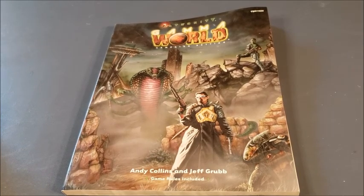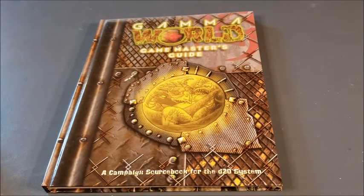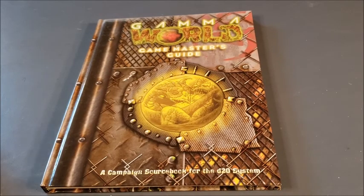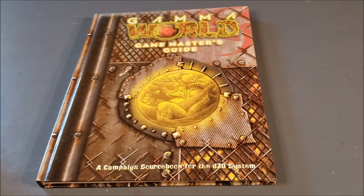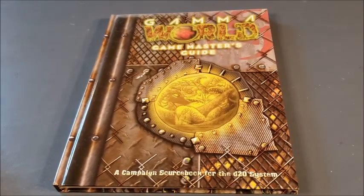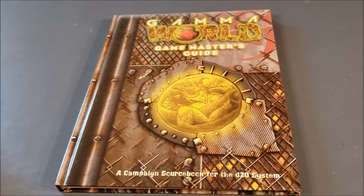The last edition I bothered with was the D20 edition, out around 2002 to 2004 from Sword and Sorcery Studios. Part of the open license for D&D was the Gamma World D20 system. This plays pretty well — I don't like D20 much for D&D, but I actually played D20 for Gamma World and for Traveler. The only thing is it uses nanotechnology instead of radiation, because by this time people had realized radiation mostly just made you sick and didn't give you spider powers.